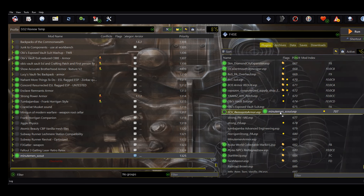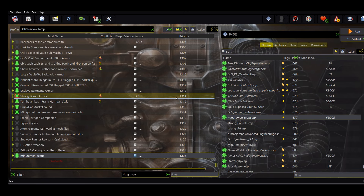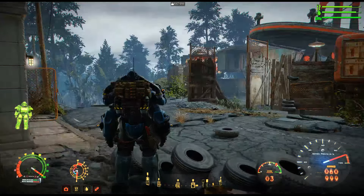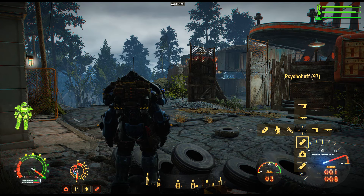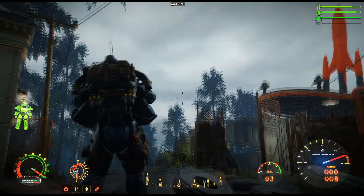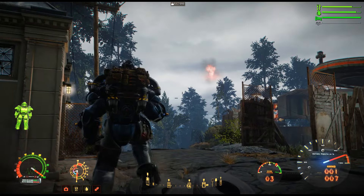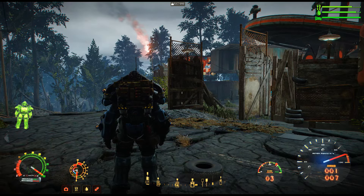All right, let's jump in-game. This one is not going to be added to your inventory automatically like some of his other mods, so I'm just going to use the file explorer to get it. First thing I'm gonna do is fire off a flare to see if we can get some Minutemen scouts to appear. It's probably not going to work because I just installed it — you probably have to give it a few days — but we'll see.